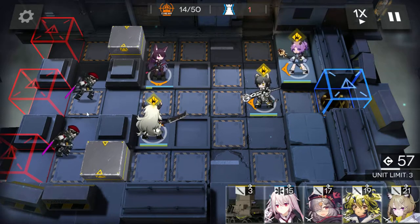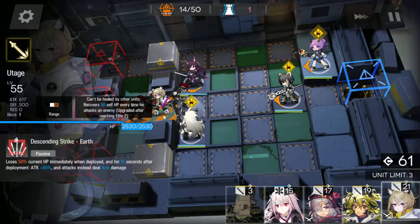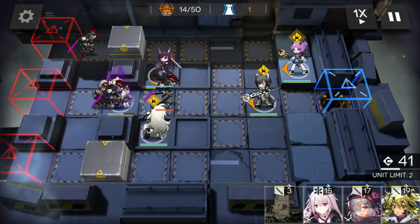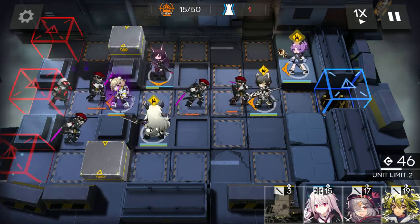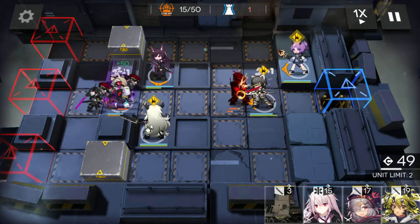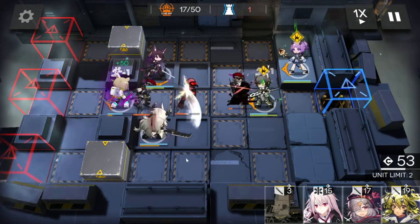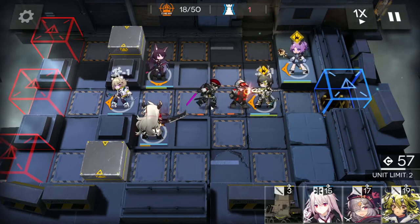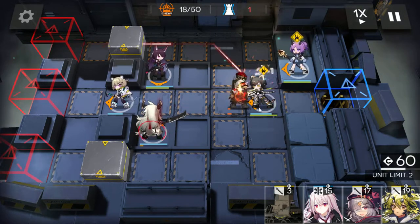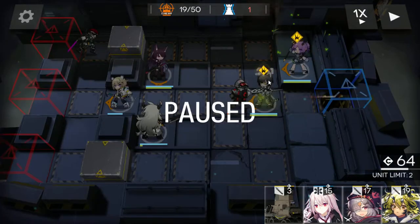Next we have these guys — these are the ones that reduce block rate. So what we want to do for these is wait until the first one leaves, deploy Utage so she catches it, and let Utage sit there and do her thing. Outside of that, the second ones will go straight through because they won't be blocked, so we want to use Mitoimaru's skill here. That is strictly to get as much damage on these guys coming through as we can, because they will reduce Broca's block by one, and we don't want that.